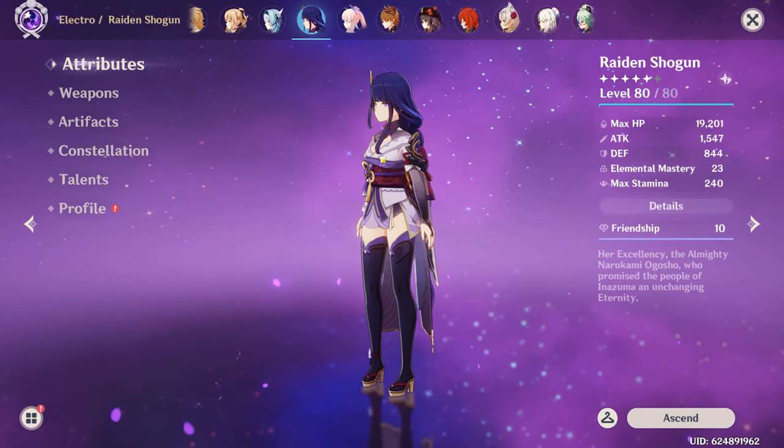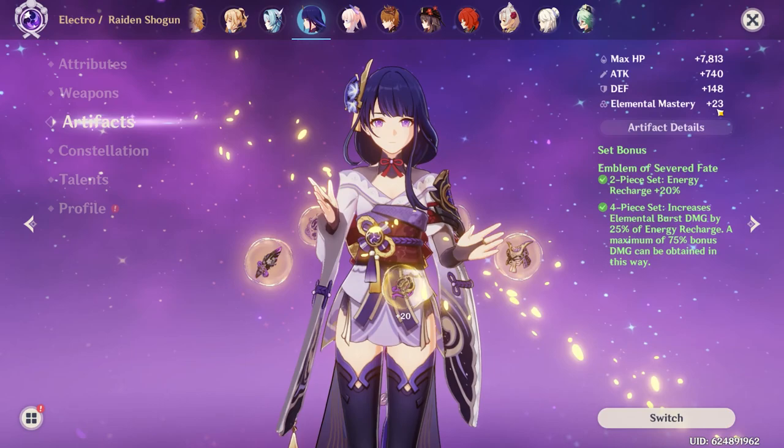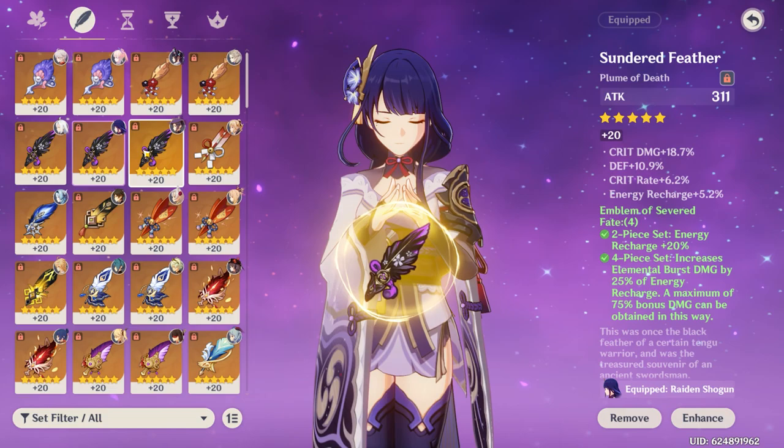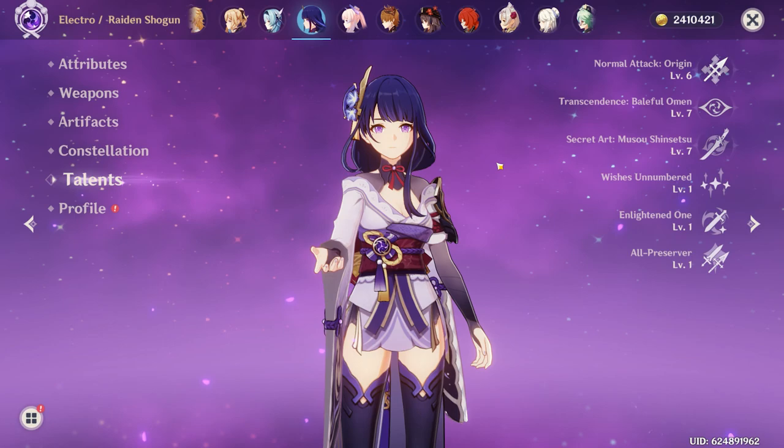Next up is the Raiden Shogun. The weapon is The Catch at level 90 — one of my favorite weapons in the game. The grinding for it was rough, but I love this weapon. She's rocking a four-piece Emblem. My Emblem pieces are pretty good, particularly the Flower and Feather. Constellation 0, talents are 6-7-7. I don't know why I leveled up her normal attack — I got excited when she came out and wanted to 10-10-10 her, but it was kind of pointless since her normal attacks don't do much.